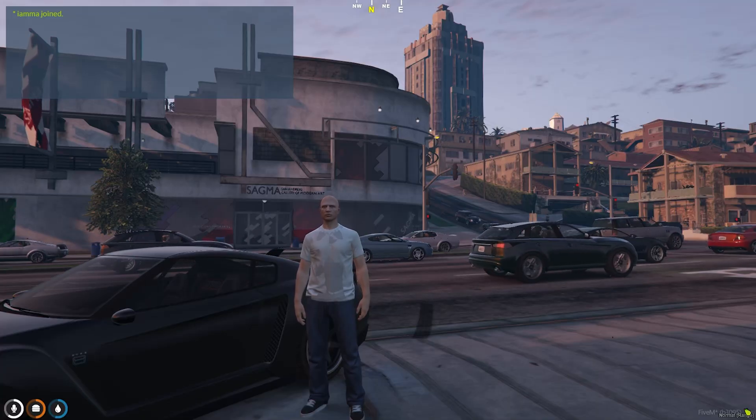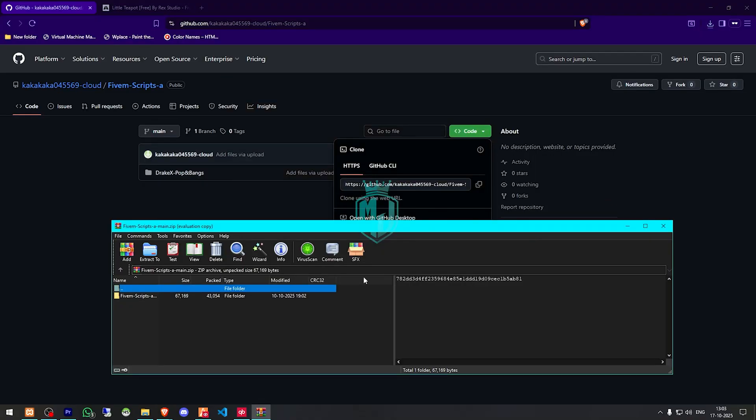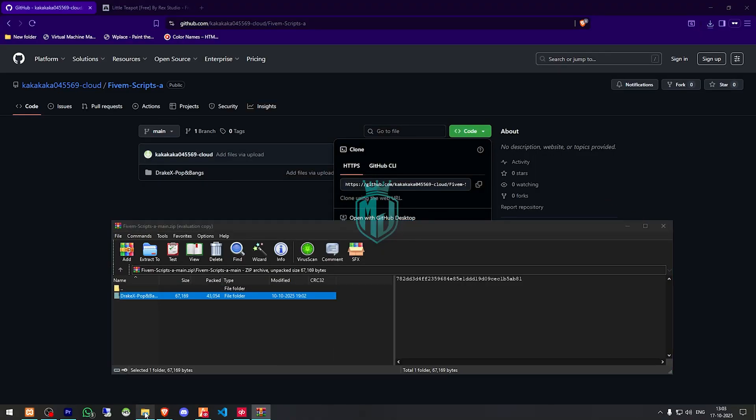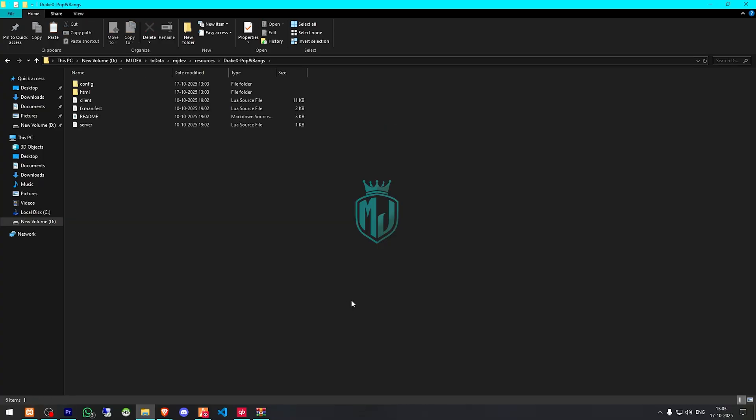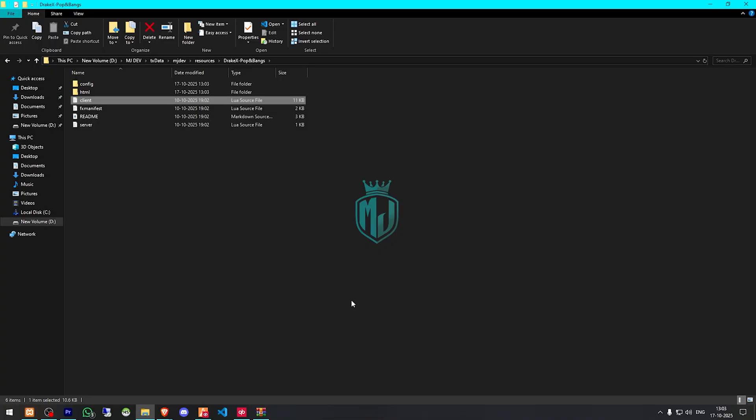We have to go to the link where we have our script, download it, and after downloading simply open the file and extract it to our resources folder. Then we have to copy the script name and go to its config.lua file.